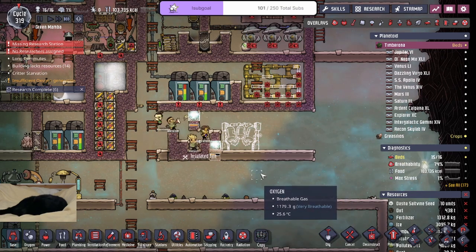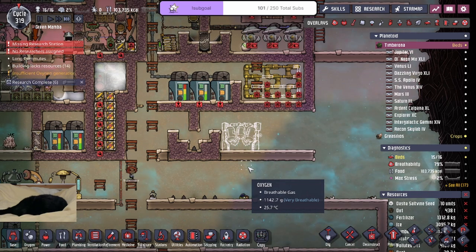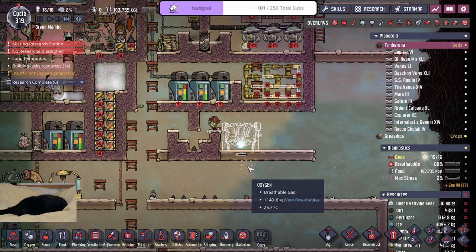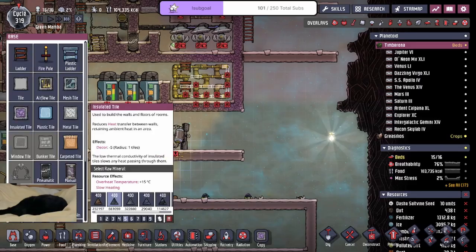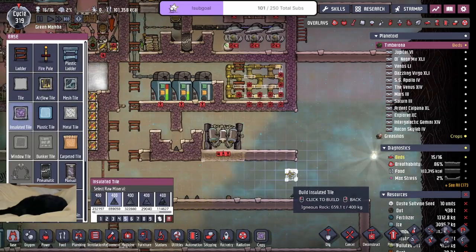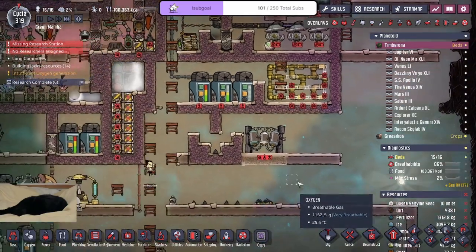Deadly treadmills? How is it deadly? So that cooling suggestion helped me out a ton. I now have a more professional looking cooling solution for both oxygen and metal refinery. Nice, glad to be able to help. That was when I told you about this design, right? The radiator cooling box? Or was it a different design? The liquid cooling box?